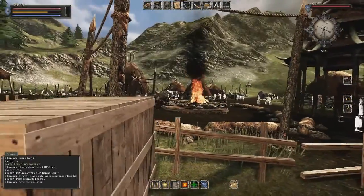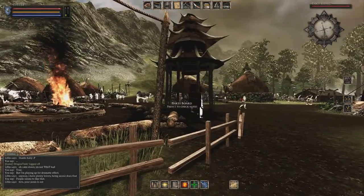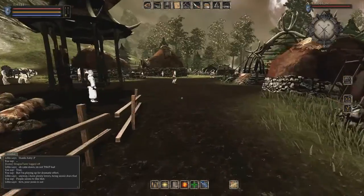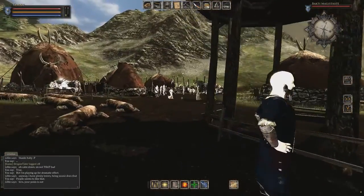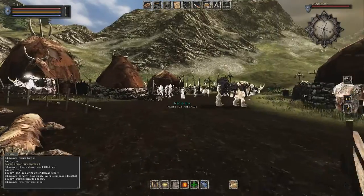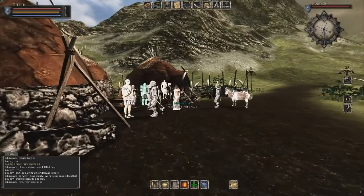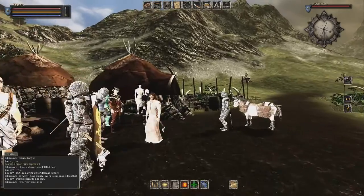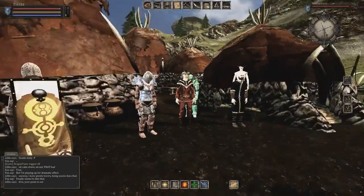Oh my god, this guy has bright green-blue armor. Is he in Bakhti? Yeah, Master Armorer Arfi in TC. I'm running over to the other bank, I guess. Wow, that is green. They need to fix this.